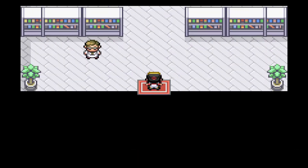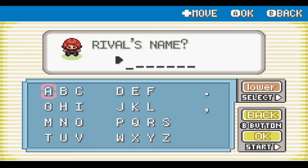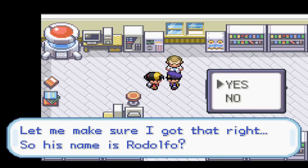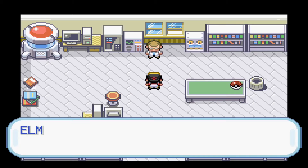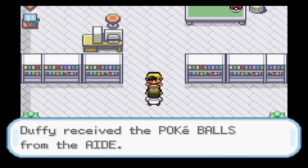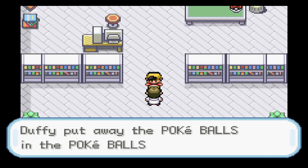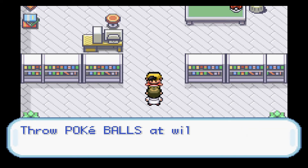Alright, here we go. We're in the lab. Now I picked this guy's name, and I think I know just what to call him. Perfecto. So now I give him that egg - it's a Pokemon egg, blah blah blah. Okay guys, we actually have Pokeballs now, which means the Nuzlocke has officially started. So from here on out, any Pokemon that faint are dead. Let's do this.